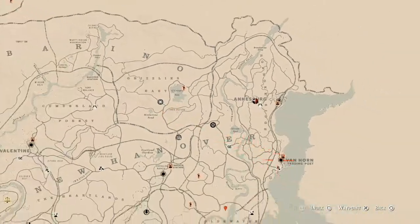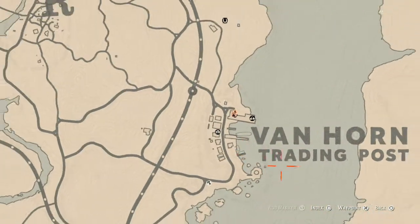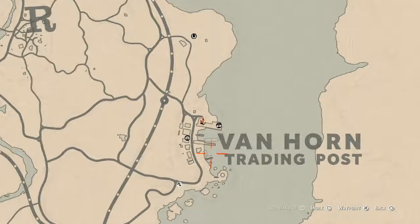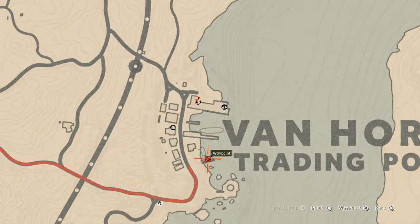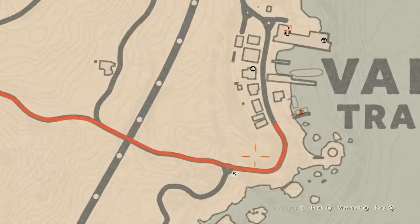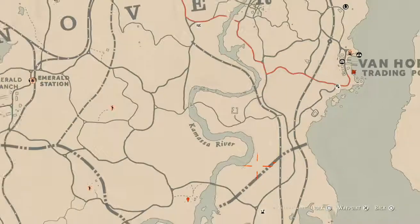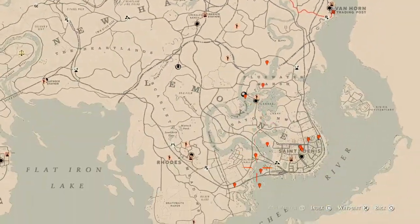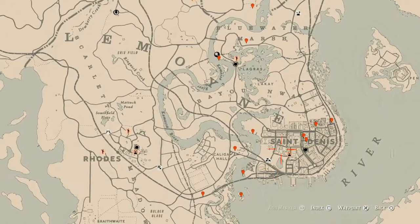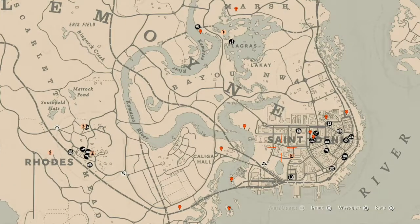The Caribbean rum bottle for today is right in Van Horn, on this boat — it's on the second level of the boat. Just go up there, turn on your Eagle Eye, and you should see it right at that location. Then let's go down to where we usually handle business.